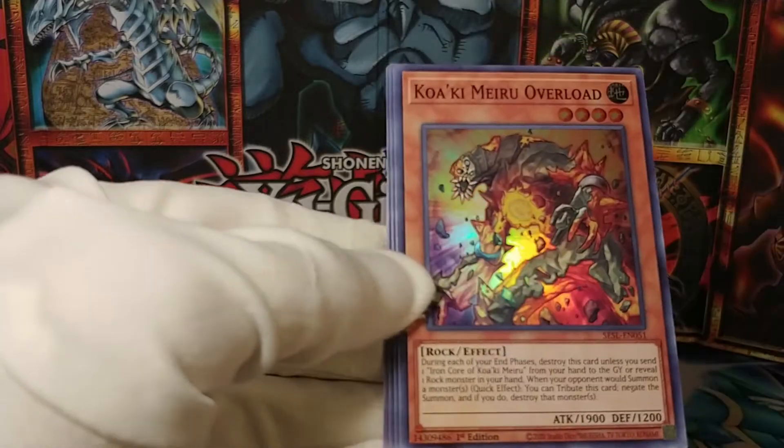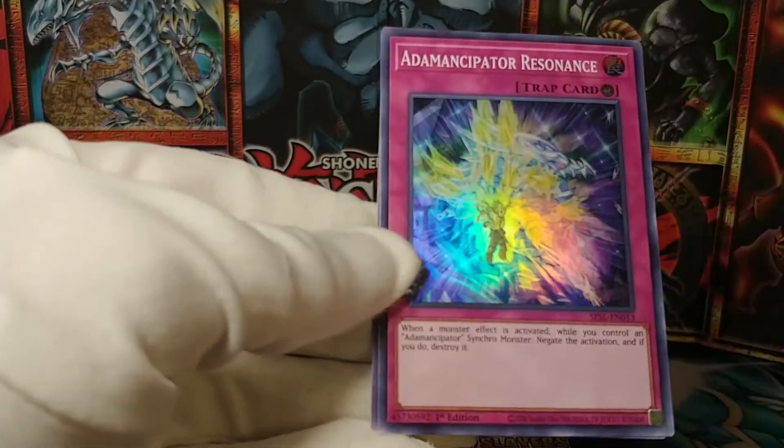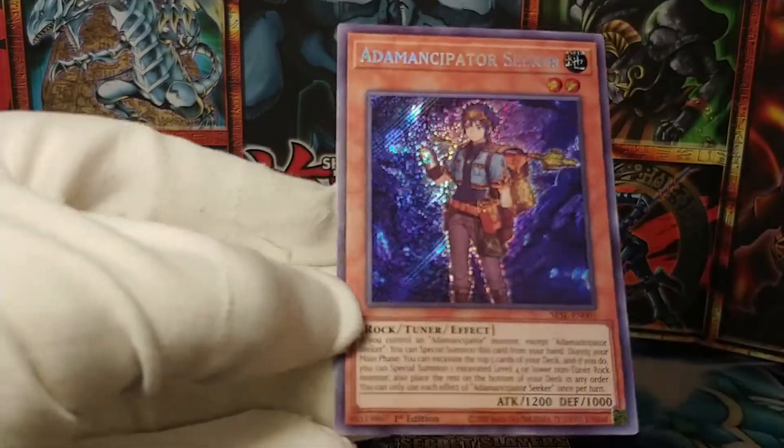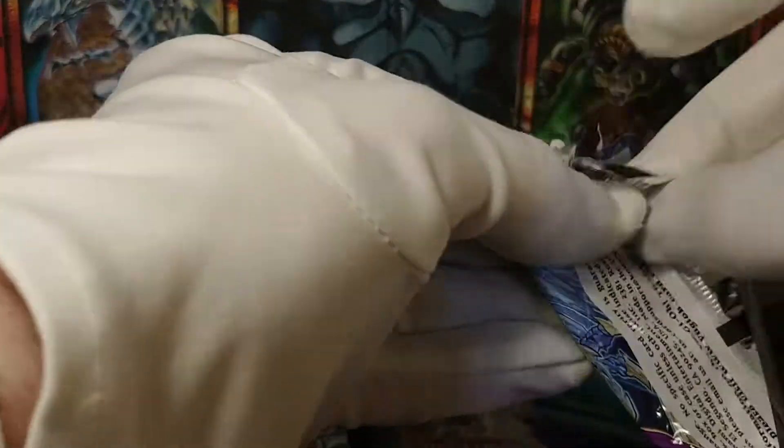Yes, more Princess of the Autumn Leaves. Quacky Meru Overload. Golden Land Forever. Atemancipator Resonance. And another Atemancipator Seeker. Let's go for that playset! After all, we're not even halfway through — I think we're doing pretty good.